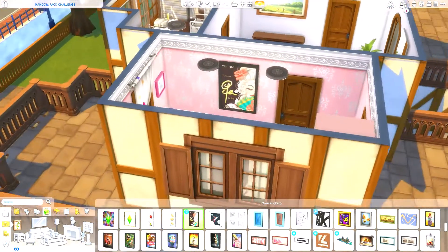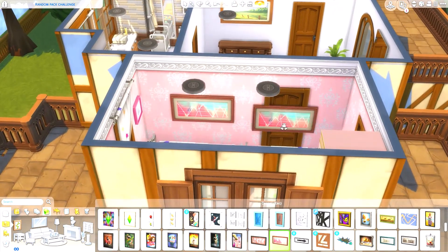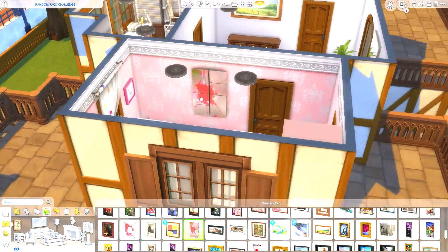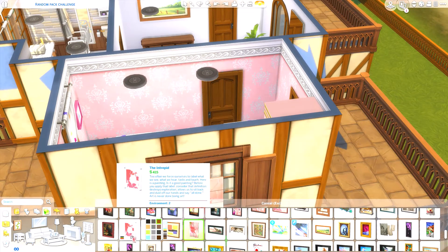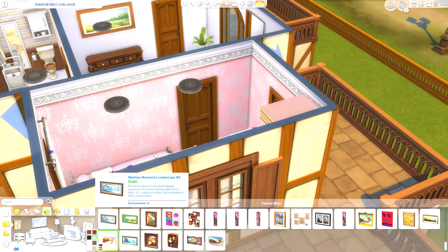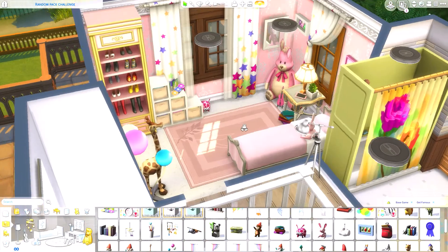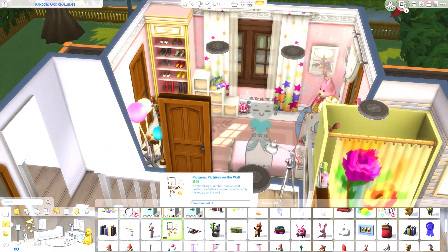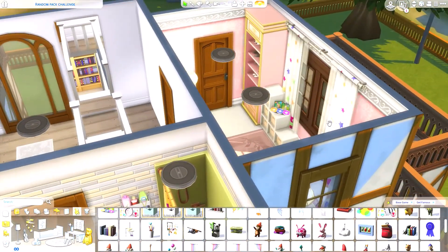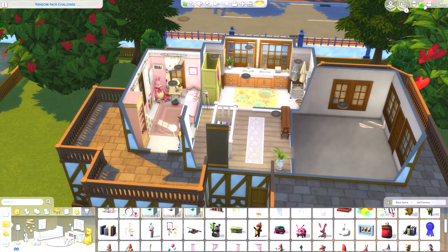I keep changing my mind about colors — maybe something modern for the room, maybe not too bright. This build has quite a traditional exterior, so there's a slight clash. I want to add toys and smaller decorative items. I actually quite like how it's turning out — it's a little different to what I'd usually do but quite cute. The balconies I'll leave unfurnished.